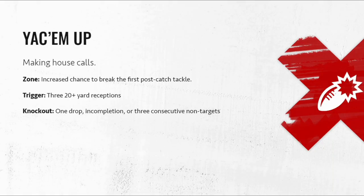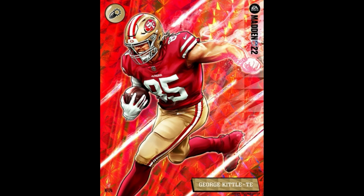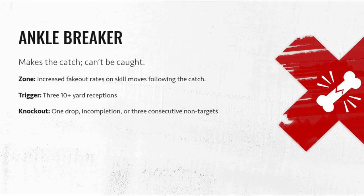Next up we have YAK Him Up — basically a higher chance of breaking the first tackle post-catch. Same triggers: three 20-plus yard receptions. Knocked out by one drop, one incompletion, or three consecutive non-targets. Darren Waller makes an appearance here — I don't necessarily think of him as a guy that breaks a ton of tackles, but I'll go with EA on that one. George Kittle though, I definitely do — he's the only other guy with this, and he's definitely a tackle breaker.